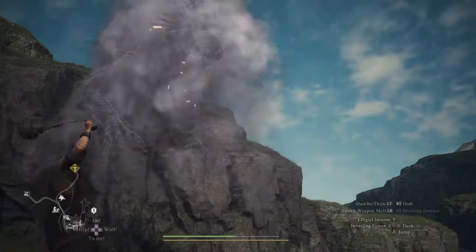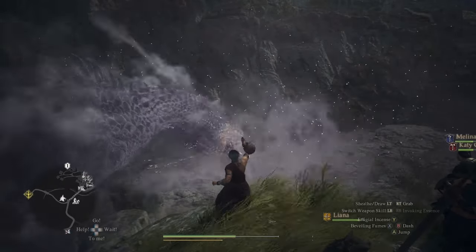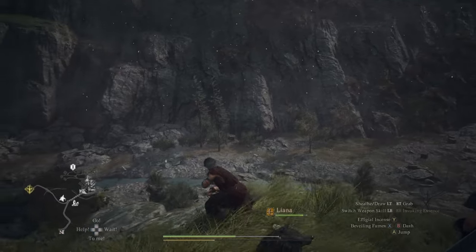It's definitely not going to be the most used weapon skill by any means, but it's still pretty cool. It summons an illusion of a giant dragon, which makes nearby enemies run away.